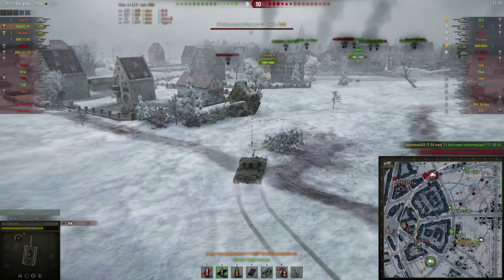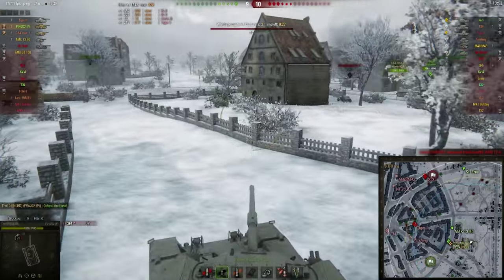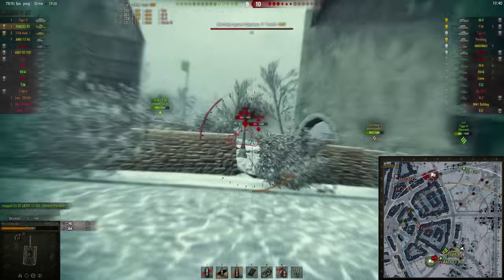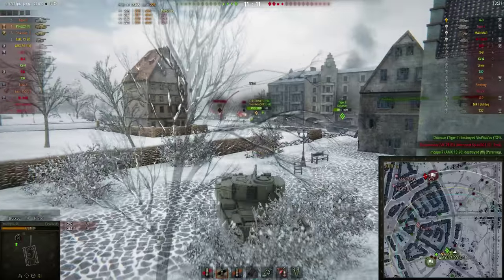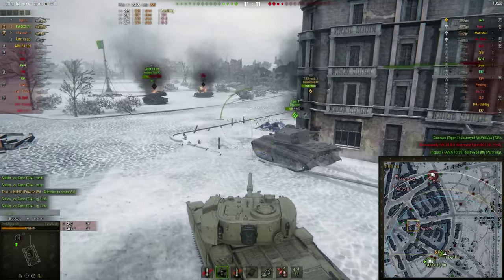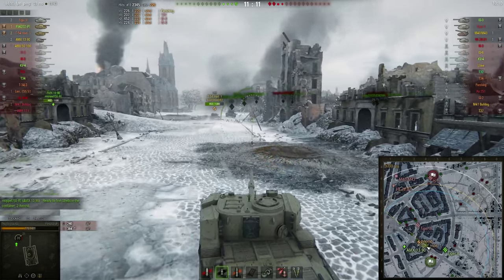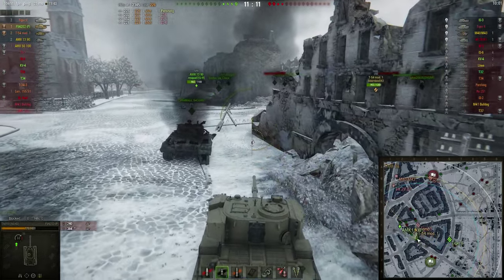The enemy heavy tanks managed to win the city and roll into the cap circle. I knew the IS-6 was nearby, so I loaded some premium rounds to make sure I could get the cap reset off. Luckily we do get the reset — I take a shot in the process but I decide it's worth it because I'd rather win the game. We've defended the base and both enemy tanks that were capping have died, leaving four tanks alive on each team.